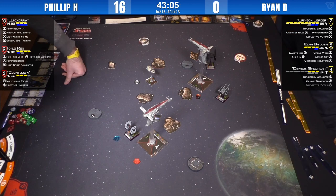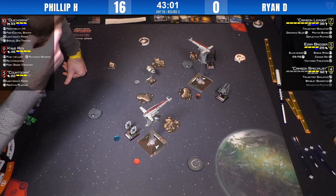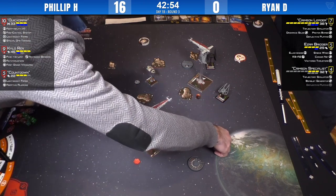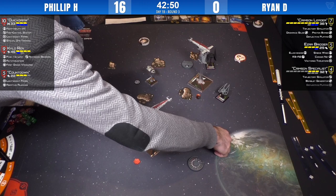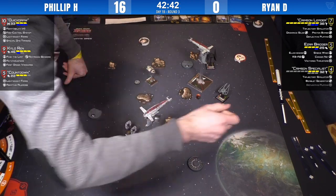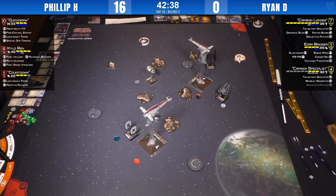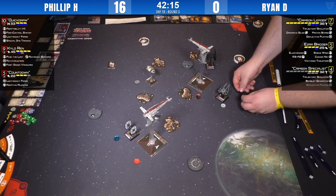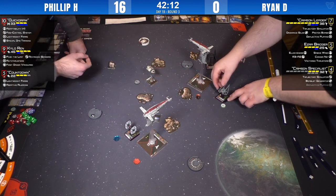Countdown does a three-bank — that's where Crimson Leader cannot drop a bomb. Countdown's ability can't do anything about bomb-drop damage. If Countdown takes it, he'll take two damage, one of which will be a face-up crit, and that face-up crit could end him. So Countdown just focuses, and he's going to get stressed. There are only three proton bombs left, and so far the bombs have done more damage to Ryan's own ships than to his opponents.